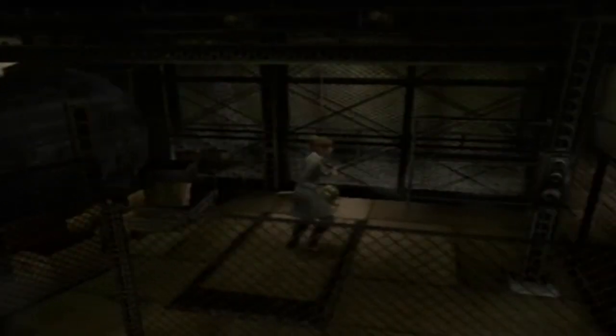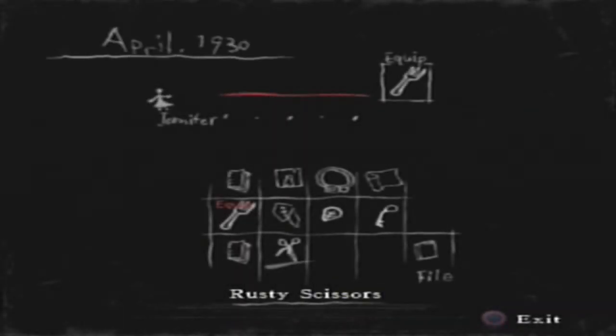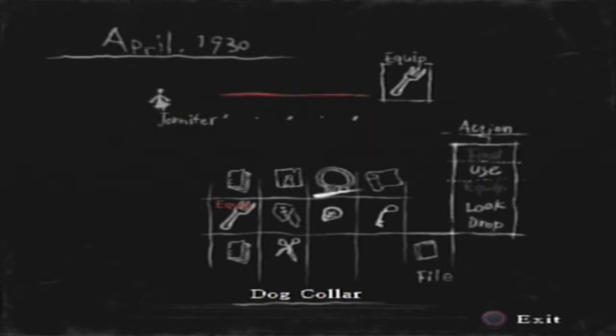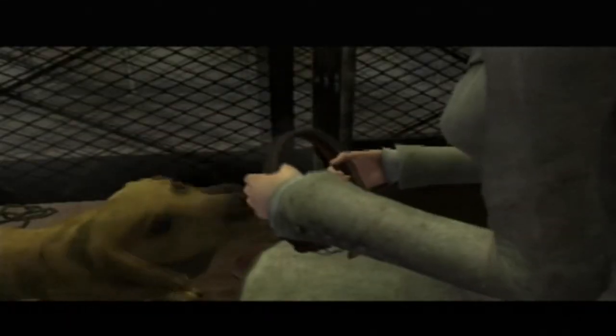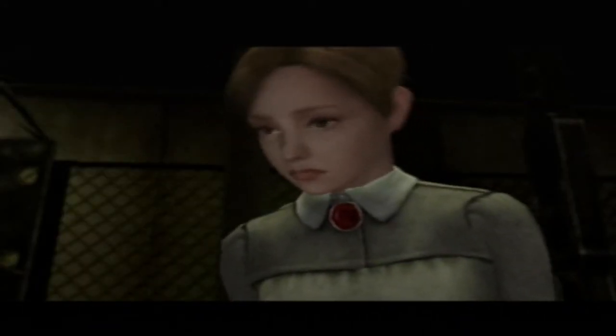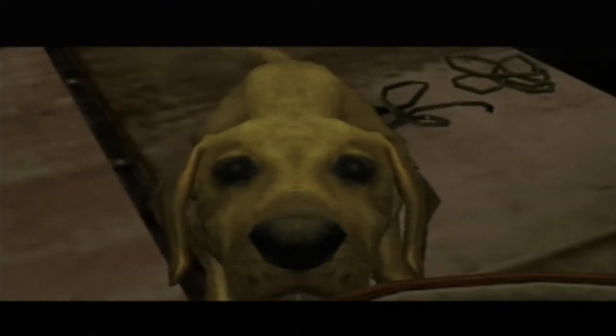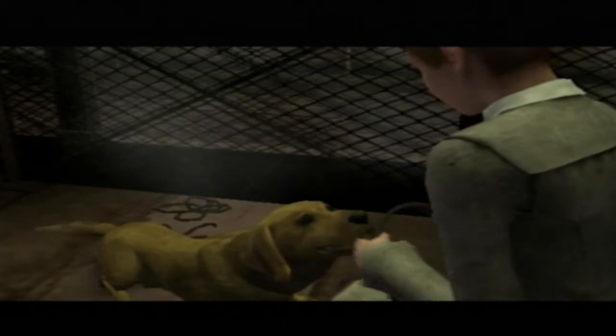Dog collar - oh, need to give him the dog collar that we found way back in the beginning of the game. I have a dog collar now. You're gonna have a tutorial on how to use the dog. I'm not sure if I like this dog or Huey more - it's either Brown or Huey.